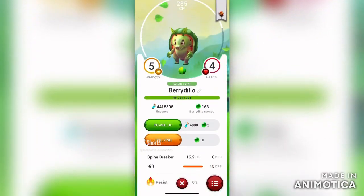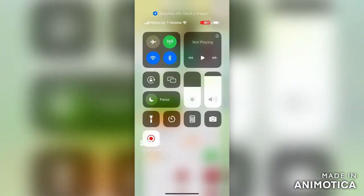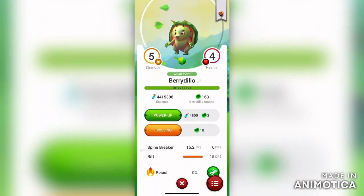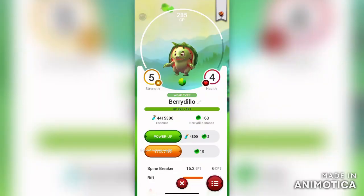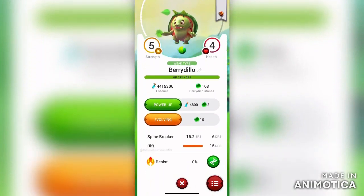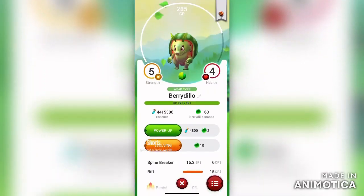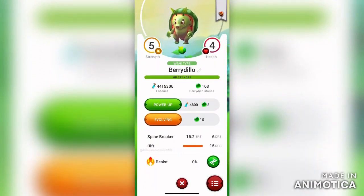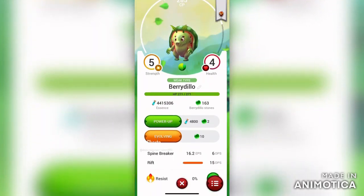Each type has strengths and weaknesses against each other. Like creatures, you have both of them and you can't swap them out for something different. Water does more damage to fire, and there is a graph on the type colors called the Type Key.